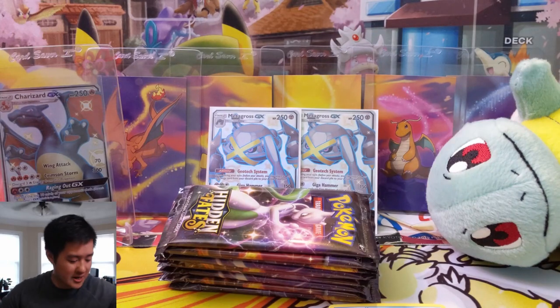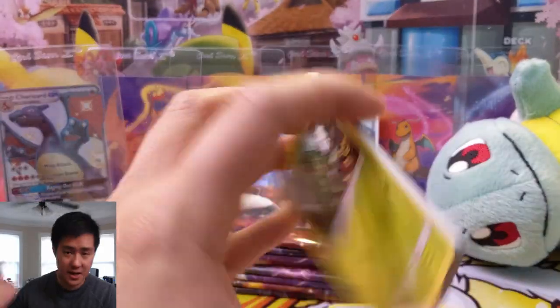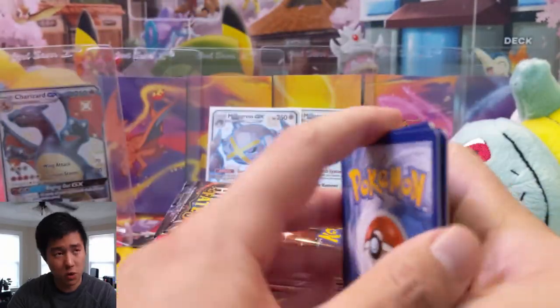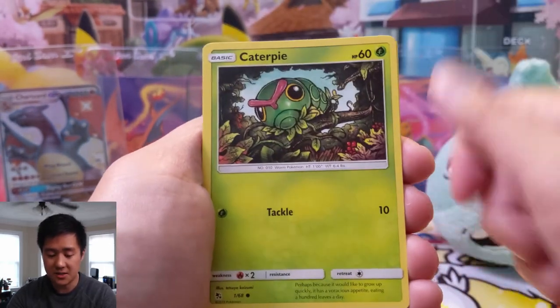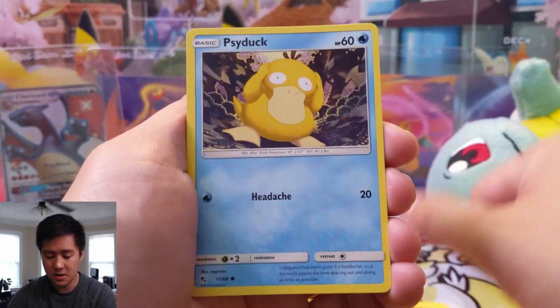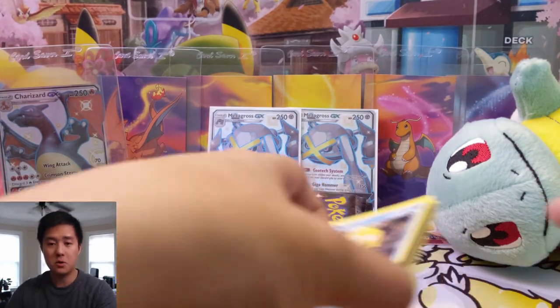Our first big hit is a Zygarde — this is one we do have, so if you're a member of the Discord server, link down below, that will be added to the pool of dupes that you can win. I have some extra binders so I'll probably just make a Hidden Fates binder. It's a smaller binder, four cards per side of the page, so it might be perfect size for Hidden Fates. For pack number two we have Brock's, Charmander, Psyduck, Zapdos as our foil, and then a reverse Golem.